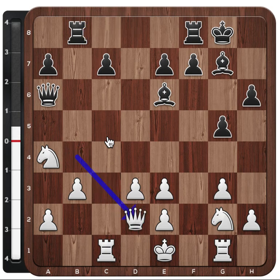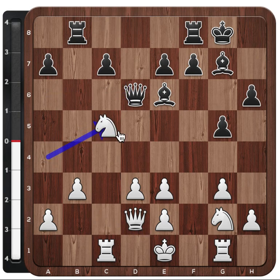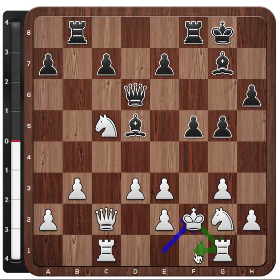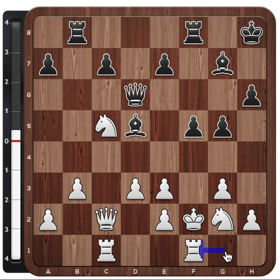So Levon decided to play queen to b4, tucking the queen away safely — because where it is right now it is just a tactical liability. So rook b8, the queen goes to d2, well protected. The game continues: queen d6, knight c5 gets activated and attacks the bishop, bishop d5, queen c2. And after e5, white played king f2 with the idea of playing the rook to f1 and tucking the king on g1 — a very good strategic plan.